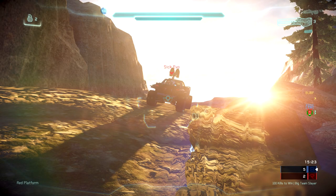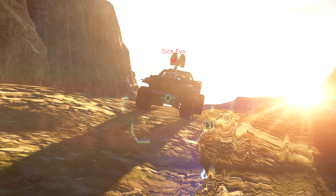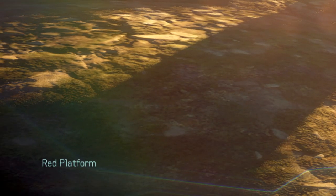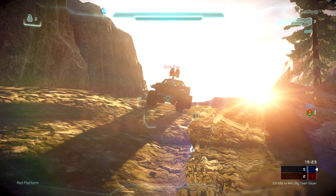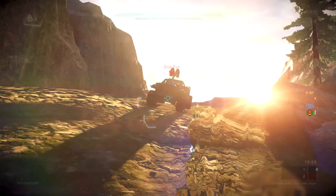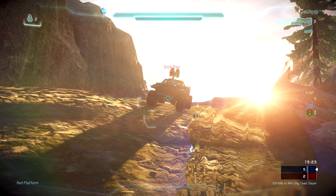Let me zoom in on the bottom left-hand corner so you know. When I'm going throughout this film, you'll see these little words in the bottom left-hand corner — that's telling you where I am on the map. Because I'm on the red dish, they call it the Red Platform. Throughout this film, you'll be able to look in the bottom left-hand corner and see the callout for where I'm standing on the map. Very useful for beginner players who want to learn where I'm going with this gameplay.